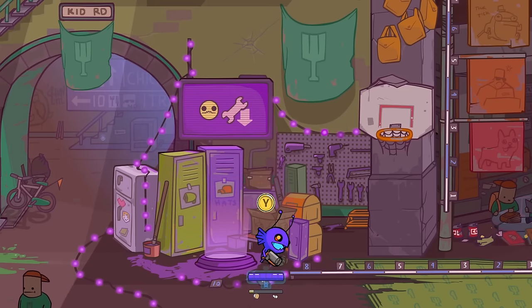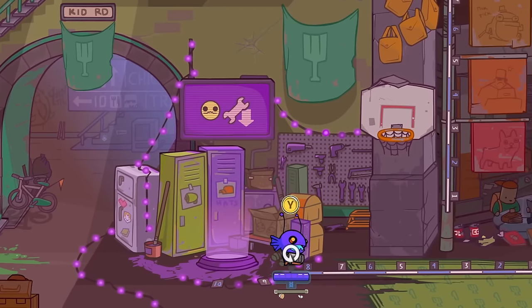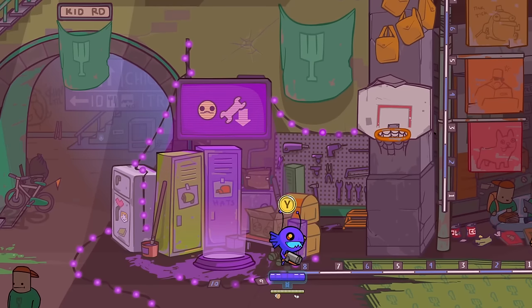I guess the one thing I didn't play around with is the rolling shell. Because that does do a lot of damage. But for now at least, Alien Hominid Invasion is available on Steam if you guys want to pick it up. I will have a link in the description below. It's solid and it's probably way more fun with friends. So possibly bring a crew with you and you'll have an easier time of it.